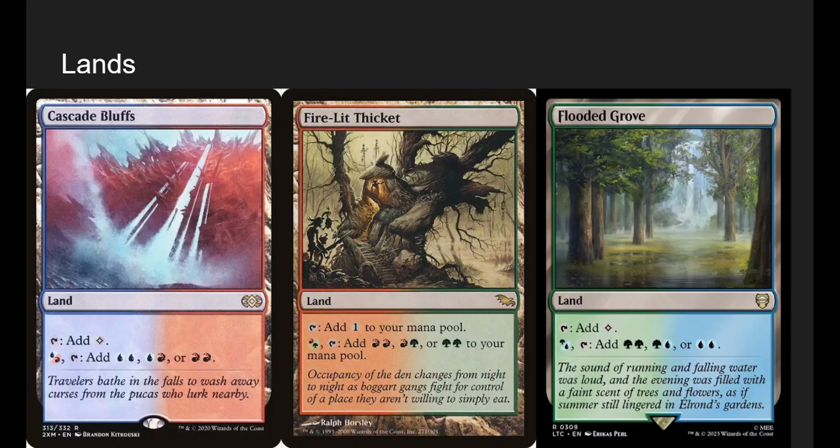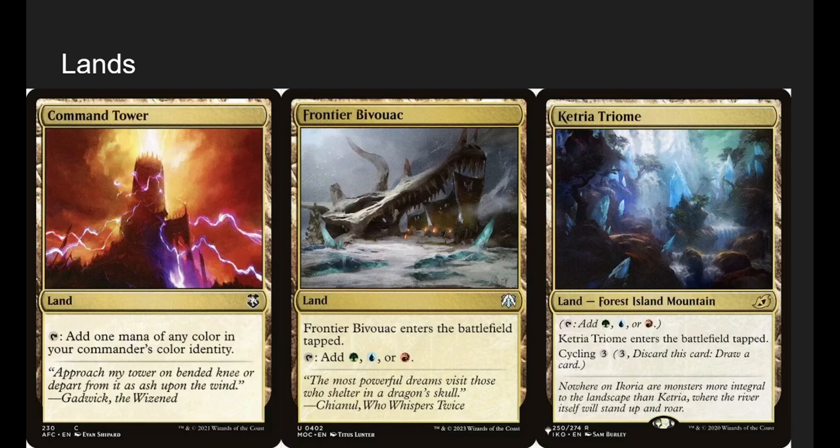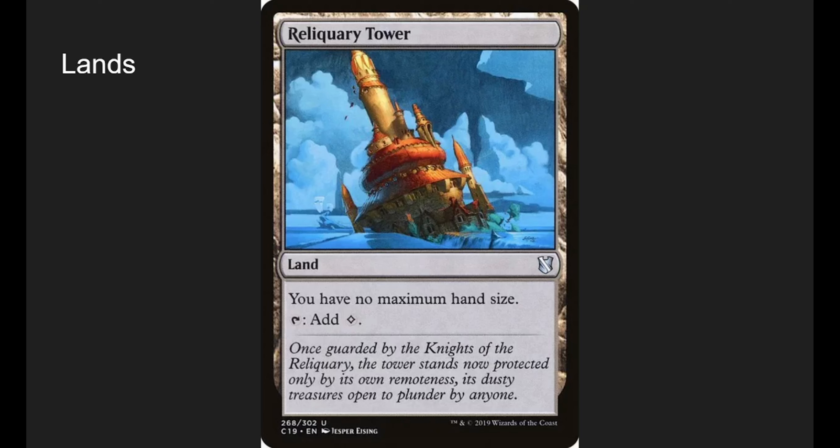Going into lands — we have all the Shocklands. These are the Filter lands. Some cards in the deck are awkwardly color-intensive like Archmage's Charm, Arc Druid's Charm, and Cryptic Command which require triple blue or triple green. Filter lands let you turn a mountain into two blue mana or a forest into two green or two blue — you're not losing mana, just filtering it for two, which I think is good. We're running all the Check lands and all the Battlebot lands because they enter untapped. We also have Ketria Triome, Frontier Bivouac, Command Tower, and Reliquary Tower since we draw a lot of cards. We're running about 7 of each basic, so roughly 35 lands total.